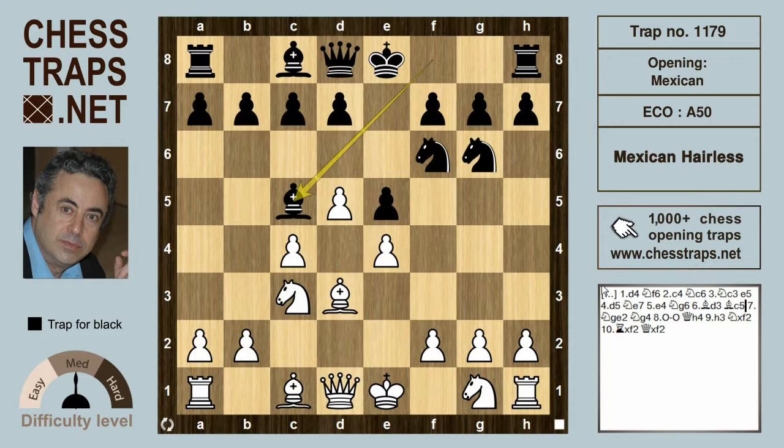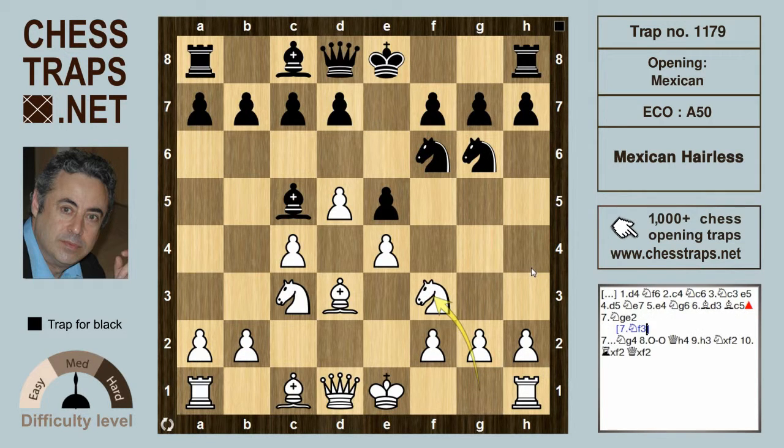Knight f3 here has to be White's best try, with about an equal position. However, in order not to block the f-pawn, which may be slated for an eventual break, and perhaps to discourage a future Bishop g4 pin, White has tried the blunderous Knight e2. Here Black wins after the move Knight g4.